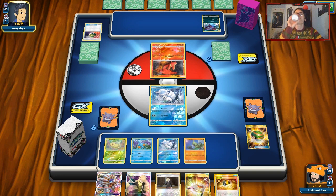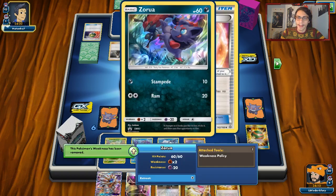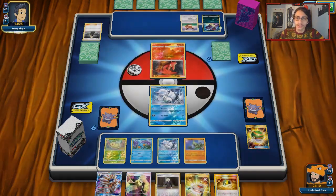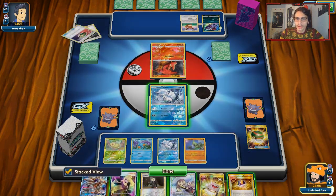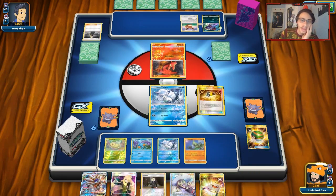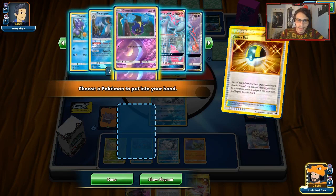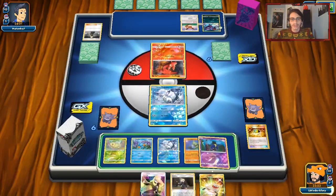My opponent isn't playing any Professor Elm's Lecture. He played Eevee, so it looks like he might be playing Glaceon — but he has Rare Candy, so I'm not sure. We'll get rid of Gladion and Solgaleo to grab Cosmog. We'll play it safe this turn. I could have gotten Ninetales, but it doesn't really matter. We'll play Cynthia and hold off on Stretcher for now.